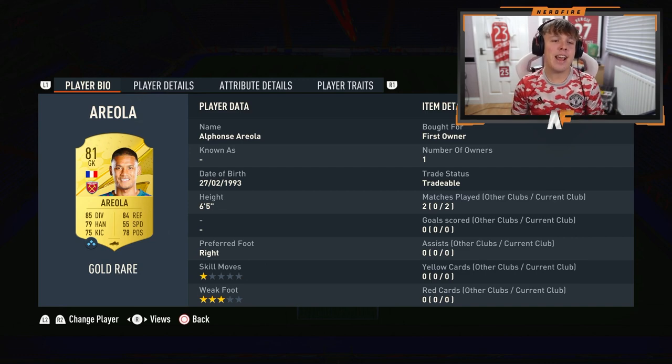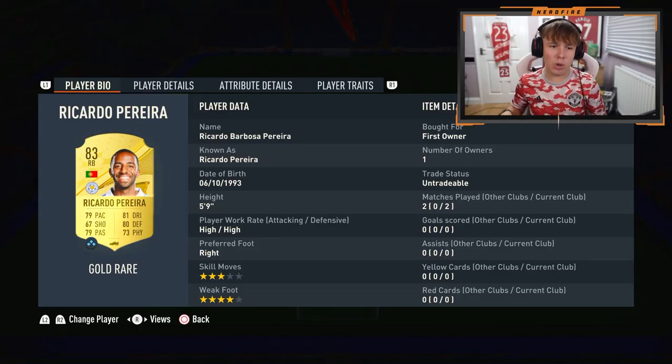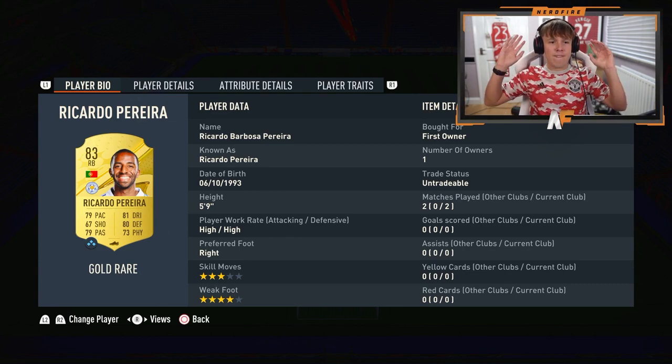First up for goalkeeper, we've got Areola. He is the keeper of choice. You don't really need to spend too many coins on a keeper at the start. If you had an untradable keeper like De Gea or Edouard Mendy, you could put them in the team as well. Right back for the team is Ricardo Pereira — fairly cheap, very solid defensively. Not the quickest, which is the only downside, but you don't need too much pace this year, at least at the moment, so he does the job perfectly.